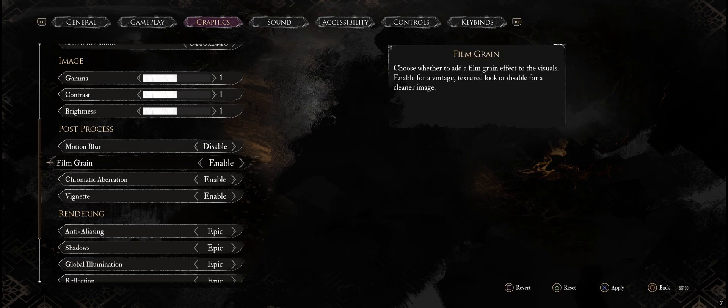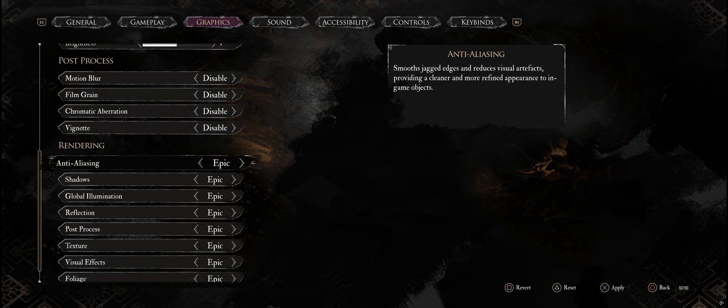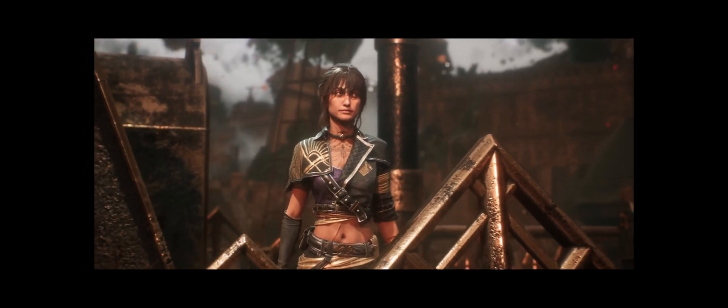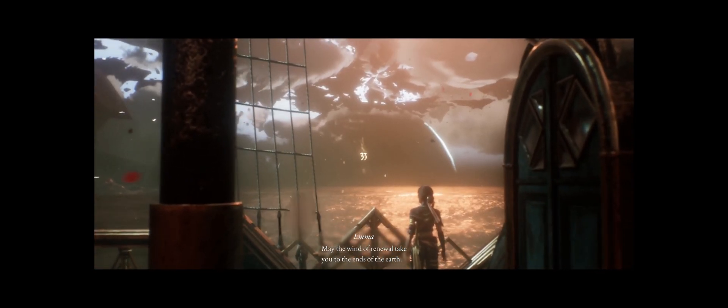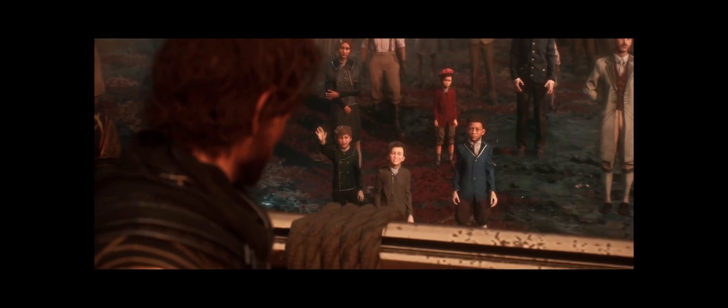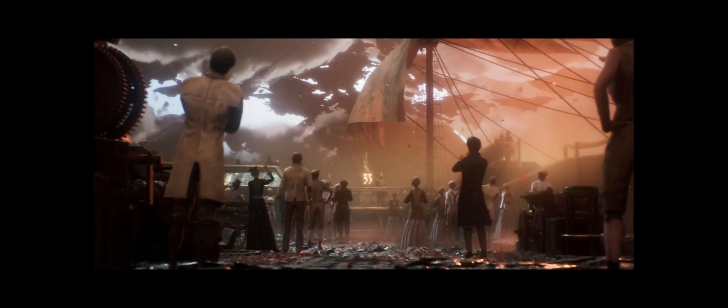Hopefully that gets sorted out soon along with some other bugs. Right now in Ultra Wide, everything looks good — menus, gameplay. The only thing I've seen so far with black bars is the pre-rendered cutscenes. Unfortunately they went with the cinematic look, so you're going to get black bars on all four sides during pre-rendered cutscenes. But for normal gameplay cutscenes, everything is in Ultra Wide and it looks fantastic.